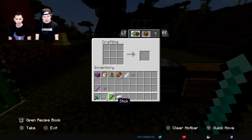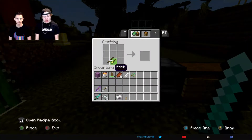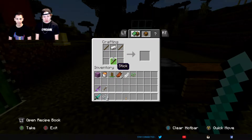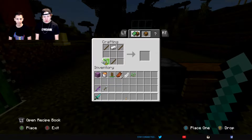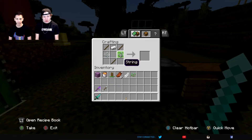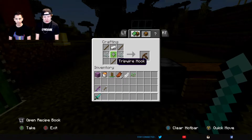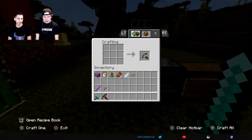We're gonna go over here. We're gonna take three sticks - put one in the bottom middle, put one on each top side, put an iron ingot right there, some string on either side of the middle, and then a tripwire hook in the center. There you go.